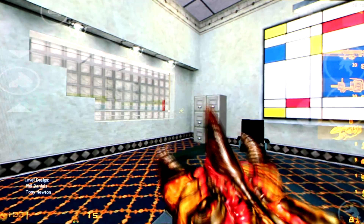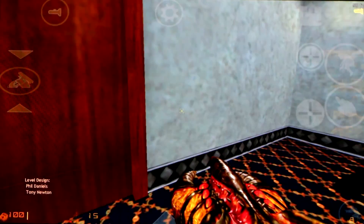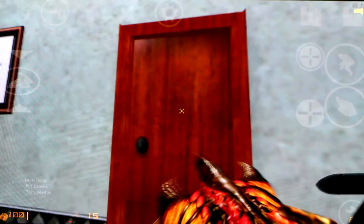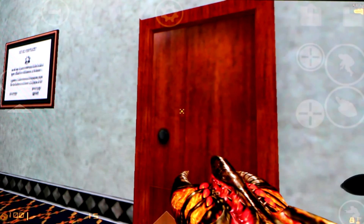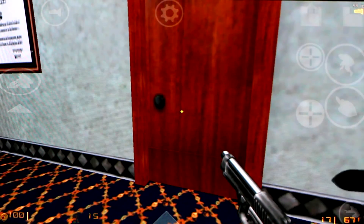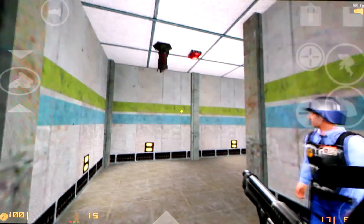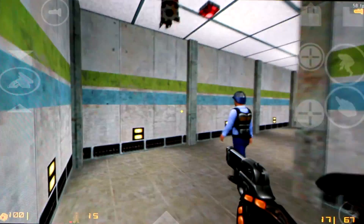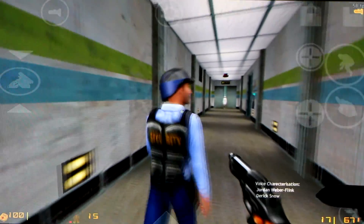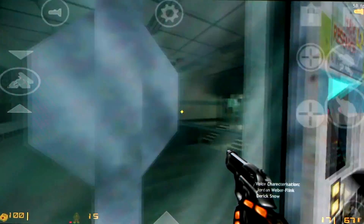Launch up the app and let's play the game. Welcome to the HEV Mark 6 protective system for use in hazardous environment conditions, communications interface. Vital sign monitoring activated. Automatic medical systems engaged.